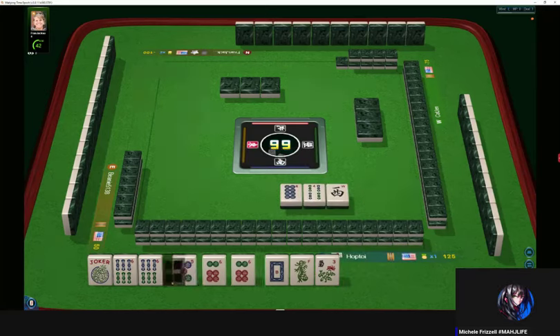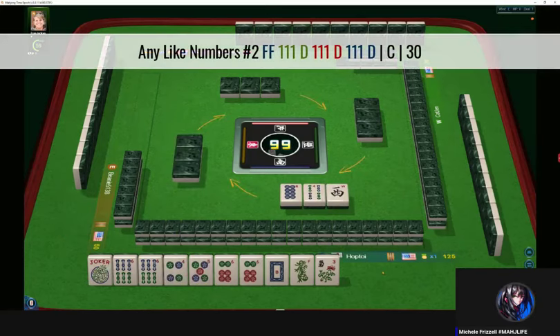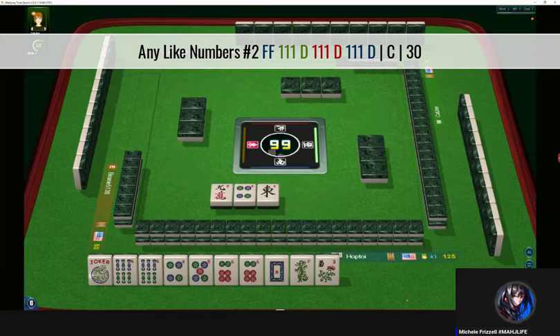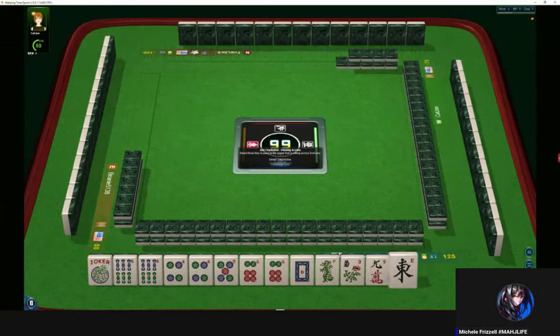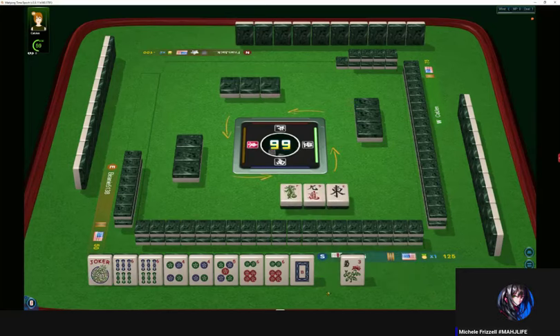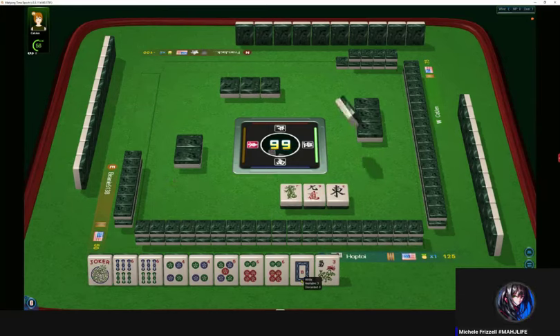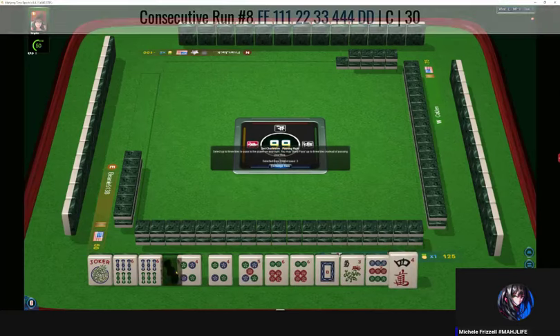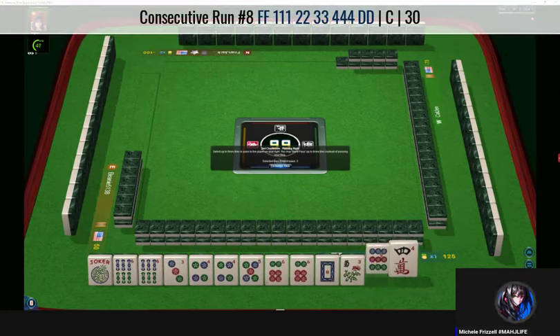We want a six crack in here for like numbers with sixes if possible. We got a four dot paired up now — four, five, six. Nine crack can go with an east. We have a four dot and a six dot paired up. We have no six cracks, so let's let the dragon go. Let's see if we can get that eight dot back. We got a three — three, four, five, six dragon. Four, six.